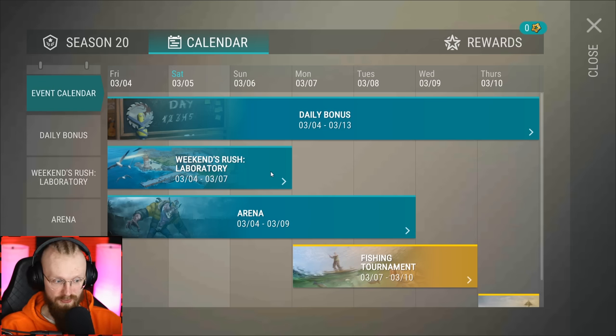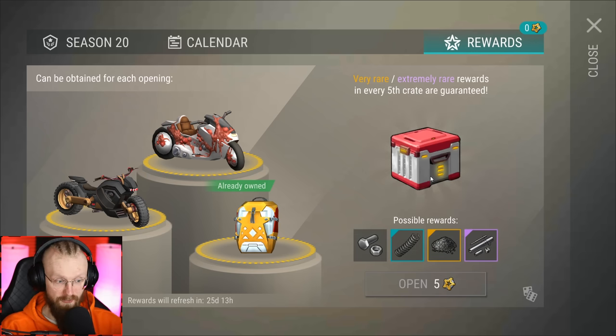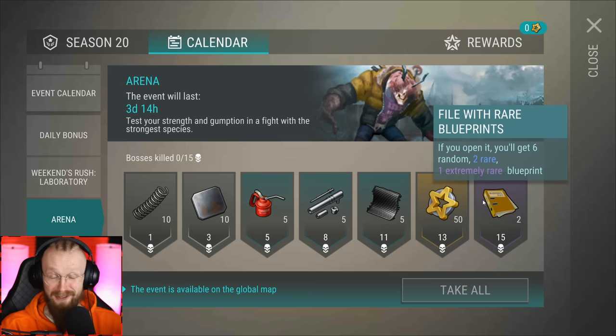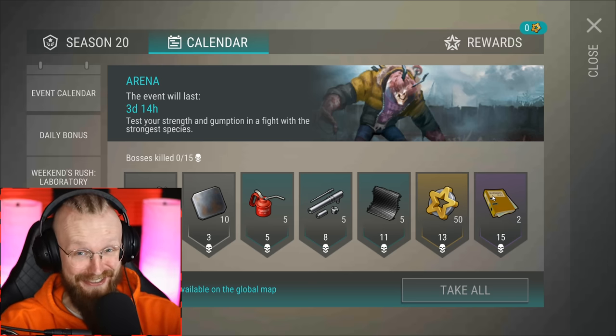Then we have the Weekend's Rush Laboratory event - we've already had something like that before. It looks like you can use your scars to do 50% more damage at that laboratory, then you'll be able to get Marks of Excellence points, and exchange those for crates. We've also gotten a third event - Arena Events - which sadly lasts only 3 days and 14 hours. But check this out: we can get 2 files with rare blueprints, meaning 2 purple blueprints, and that's what I'm focusing on today.